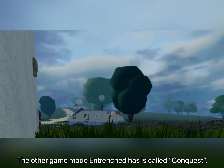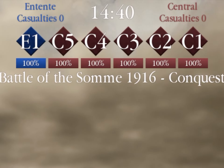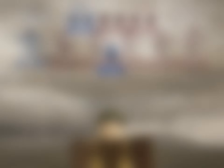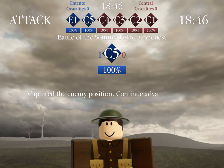The other game mode Entrenched has is called Conquest. In Conquest, all but one point is provided to the defending team, who will remain as the defending team for the entire round and are responsible for keeping the attackers away from their points. The objective of the attacking team is to capture all of the enemy points before the timer hits zero. If a point is captured by the attackers, extra time is added to the clock.